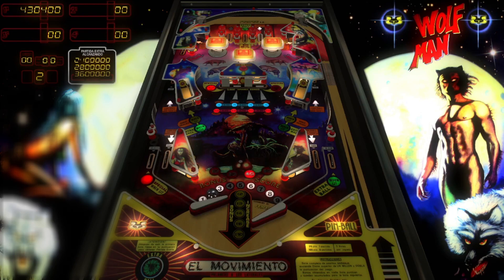Trying to hit all those drop targets in the middle. Pretty symmetrical table. It's really hard to get that one in the middle there. Looks like the bumpers are giving 100 points each. There's two captive balls.